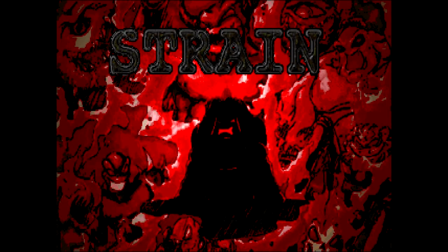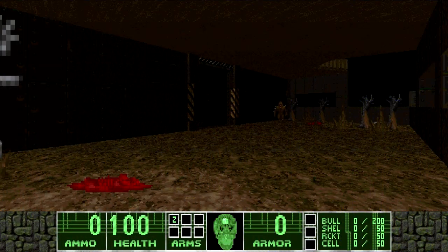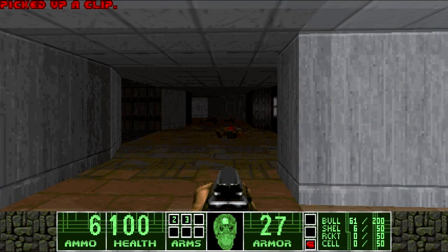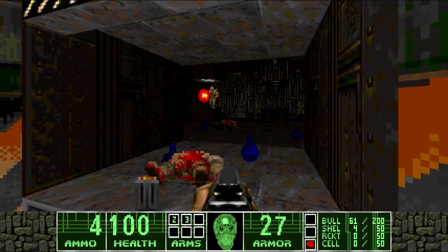Today we're looking at Strain, a megawad released in 97 by the Alpha Dog Alliance. Sounds like a group of pickup artists, but it actually consisted of some rather well-known mappers, including some of the people behind Memento Mori 2, Requiem, and the Serenity series. This wasn't the B-Team, and their ambition was about as grand as you'd expect. In an interview with Doomworld, Project Lead Charlie Patterson basically says they were trying to create Doom 3, or at the very least improve upon Doom 2.